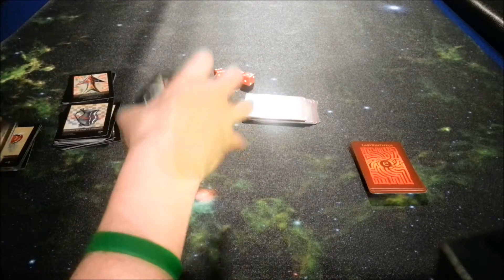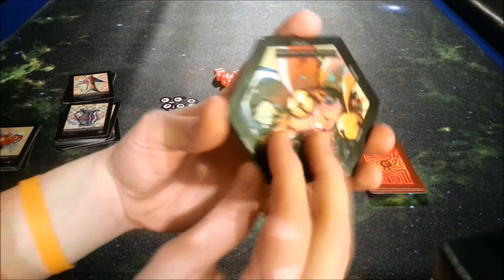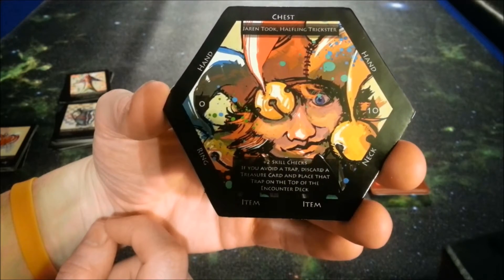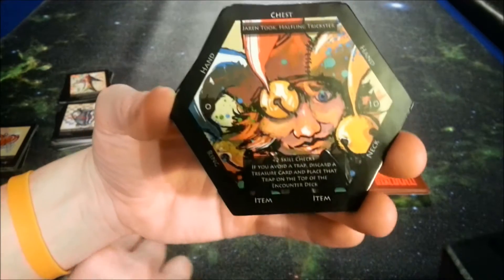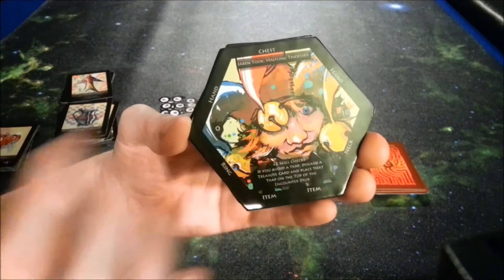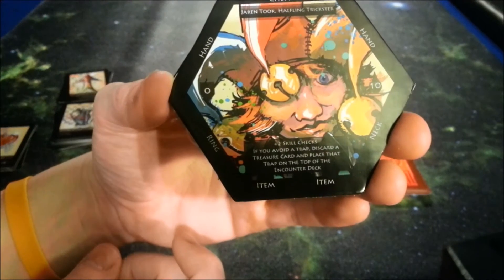You're going to get four character cards — possibly more if the Kickstarter does really well. These are your little character cards; they're actually kind of thick and sturdy and they are six-sided. They're six-sided because you're going to be able to store all your different items around your character. You start with zero defense and ten health, with little health trackers. You'll have a spot for your hand, your chest, a ring spot, a neck spot, and you'll be able to hold two items. Each character has their own unique special abilities.